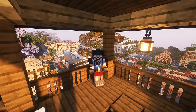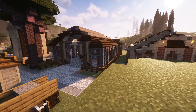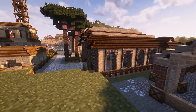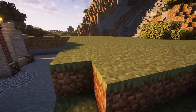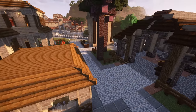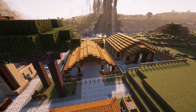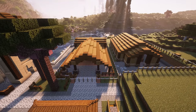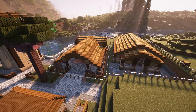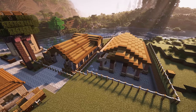Over here in the background we've also got the blacksmith and the smeltery up to level 2. This area is a bit ugly — we haven't decorated it yet — but there's lots to do in this industrial section that's gonna take a lot of time. Anyway, here's a look at the builds going up.